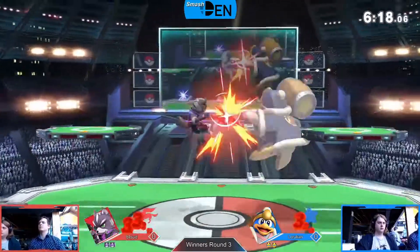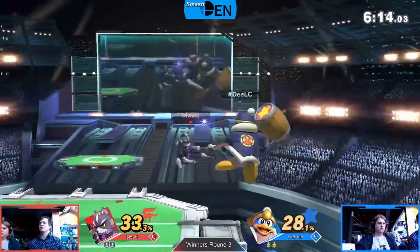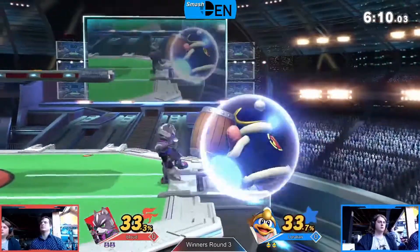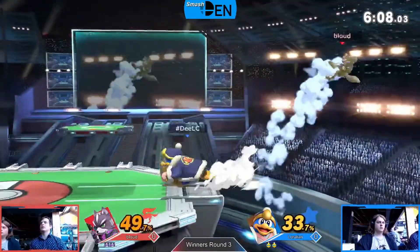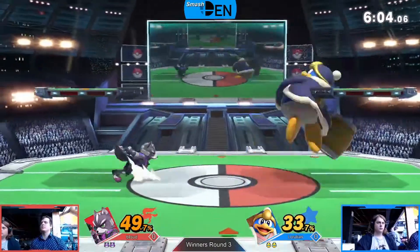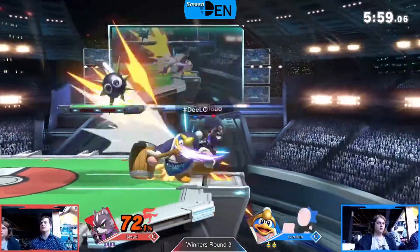28% taken before that star kill, but not too bad from the side of bloud. Really even matchup, good lead right now from Lerulean. Seems like overall the neutral has been going Lerulean's way, but bloud here on second stock coming in aggressively and doing well. Ledge play very clean right now, but a good shield into grab there from Lerulean. Quick shield there from bloud to avoid that fair, and nice air play getting the up air.